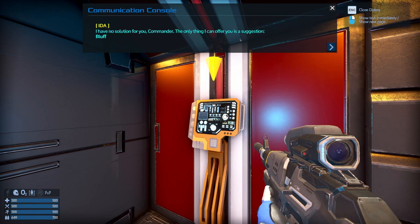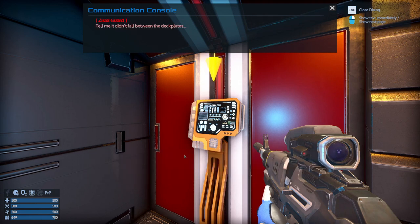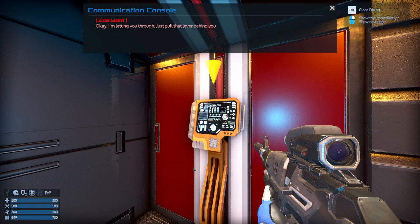I have no solution for you, Commander. Anything I can offer is a suggestion — bluff. Answer me before I turn on the heat. Hey pal, sorry about the delay. I just dropped my ID. Tell me it didn't fall between the deck plates. It looks like it did. Are you sure there's no way to get it back? What's your name, soldier? Kendoff the Grey. Okay, I'm letting you through. Just pull the lever behind you and show yourself to Carlite behind the desk.